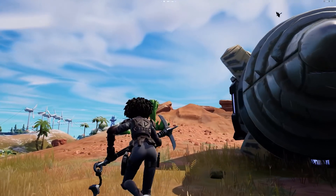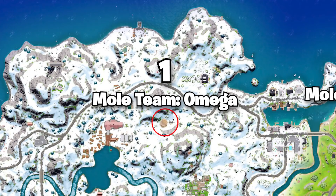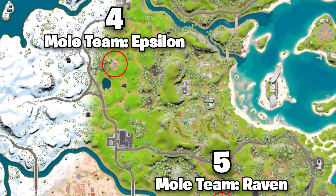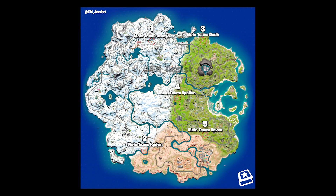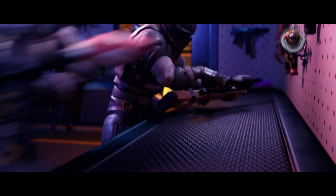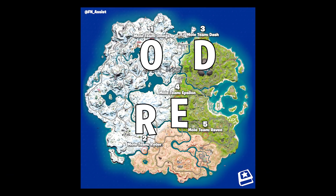FN Assist tells us that there are five drills in total coming to the island, each with a designated letter. Omega and Rider are here, and then there's Dash, Epsilon and Raven to follow shortly. Now take a look at the first letter of each of these: Omega, Rider, Dash, Epsilon and Raven — they spell out ORDER. How cool is that? I know it's a useless easter egg but it's still pretty awesome. The Imagined Order has everything in place, because order is everything.